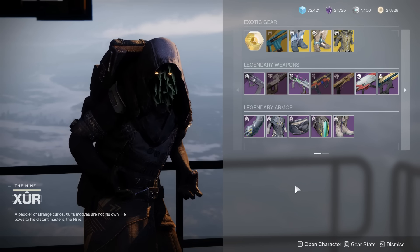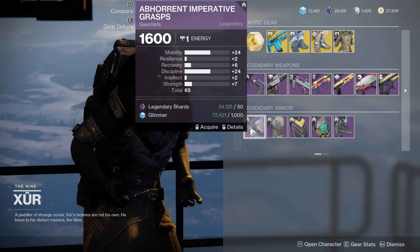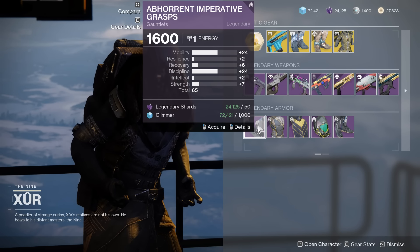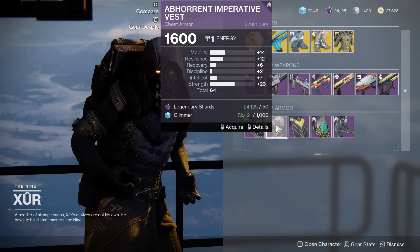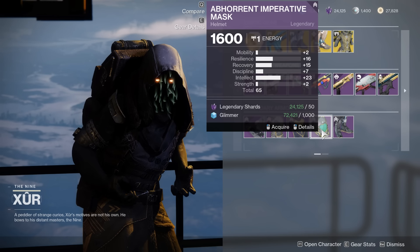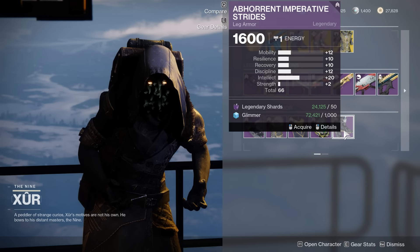For the Hunter, 65 with massive mobility and massive discipline — this is a fantastic piece of armor. Holy crap, this is exactly the spikes you want to see on the Hunter — very, very good. A lot of people should — frankly basically everyone should grab all the armor, but seriously, you're going to want to use these. Then 64 with massive strength and a spike of mobility — really not terrible. Then 65 with a big spike to intellect, with resilience and recovery featured as well — not too bad. And then 66 with decent stats everywhere but no strength.